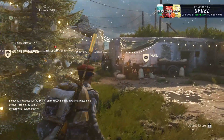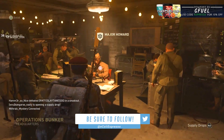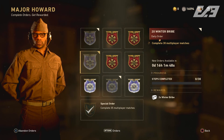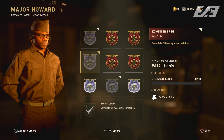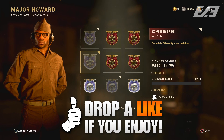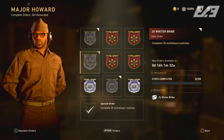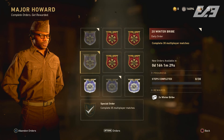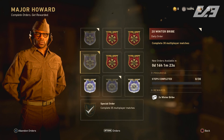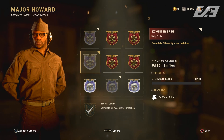Before we jump into this one, a heads up: there's something very cool going on. We talked about a little update with the Winter Siege final week giving us a couple of new contracts and orders. One of those new orders is for a two times Winter Bribe in World War II. Today there is another daily order from Major Howard where you can get a two times Winter Bribe simply for completing 30 matches within multiplayer.